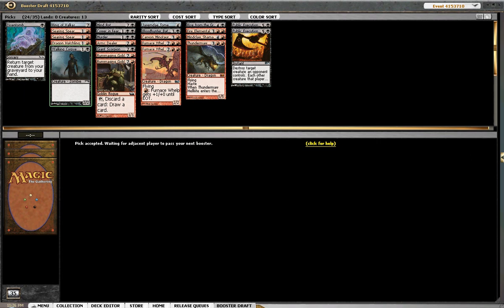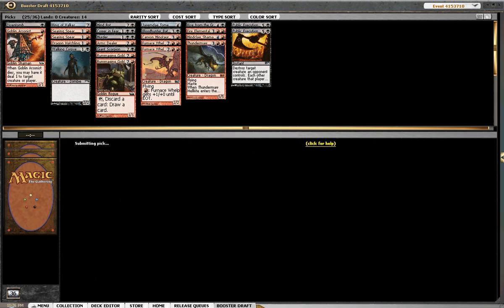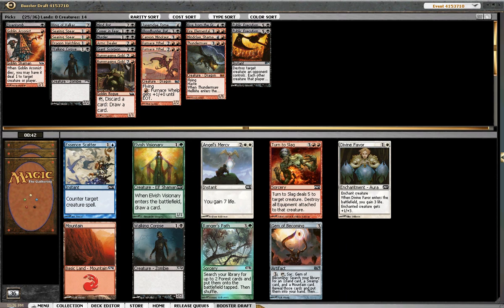You know, it's a release event — you want to have a little fun. If you're going to pass a potentially good Mythic Rare, you might want to take it. I'll advocate my own bad pick there. So right now we're at 13 creatures — that's with Walking Corpse. I will gladly upgrade here to a Goblin Arsonist over this Disentomb. Here's a pretty good Turn to Slag — I do like me some removal. The problem with decks like this is they tend to get blown out.